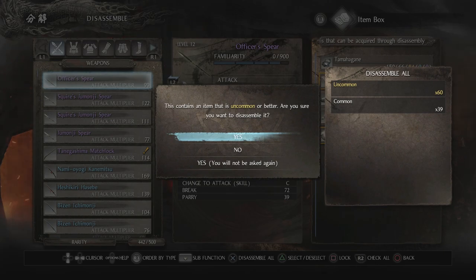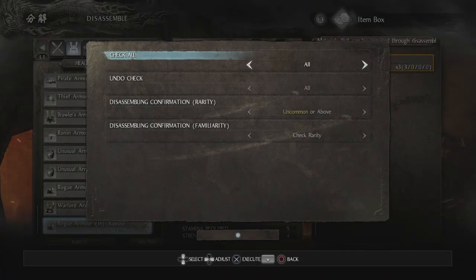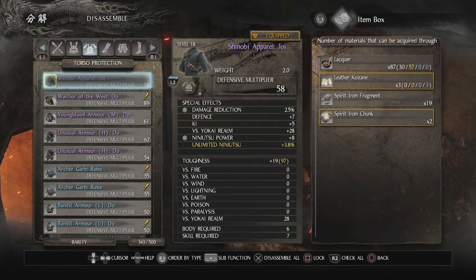60 uncommon items and 39 common items. It will say that I've reached maximum familiarity with some of them. You can technically offer these to the shrine people to get more Amrita, but the Amrita you get is so minimal it's not really worth doing. Just press yes. We're going to do pretty much exactly the same thing on all our headpiece gear as well.